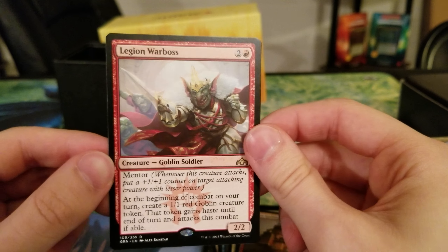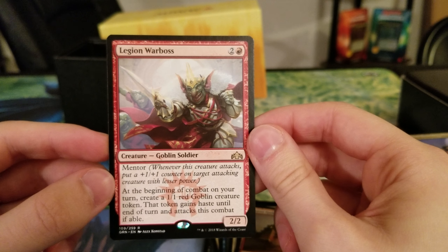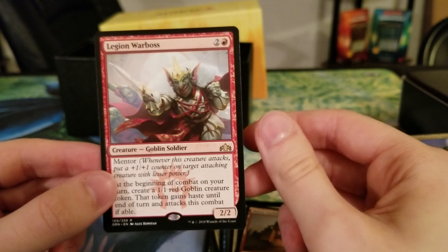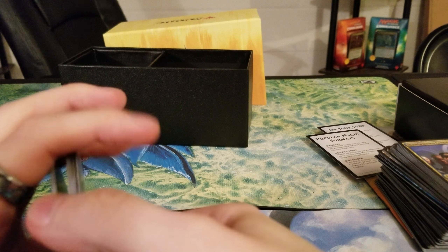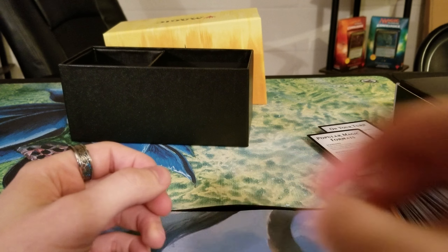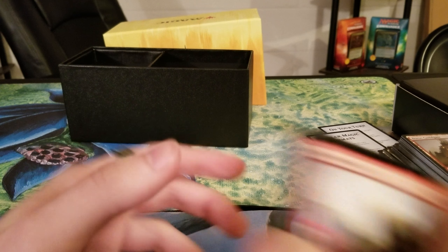This card is really great. I don't know if it's going to see Modern play, but I need it for my Commander deck. Two and a red for a 2/2 Goblin Soldier with Mentor. At the beginning of combat on your turn, create a 1/1 red Goblin creature token — it gains haste until end of turn and attacks this combat if able. Essentially it becomes a 2/2 because you swing with this and the token gets the +1/+1 counter. Or you can put the counter on something else if you want. Not bad at all. I'm happy with two shocks. The Arclight Phoenix is cool — I don't care if it's useless, I like Phoenix cards.